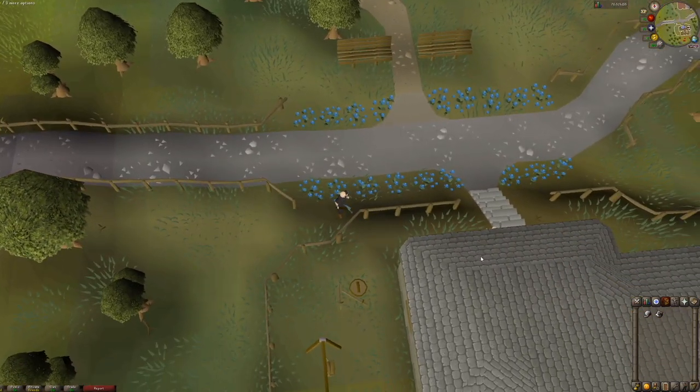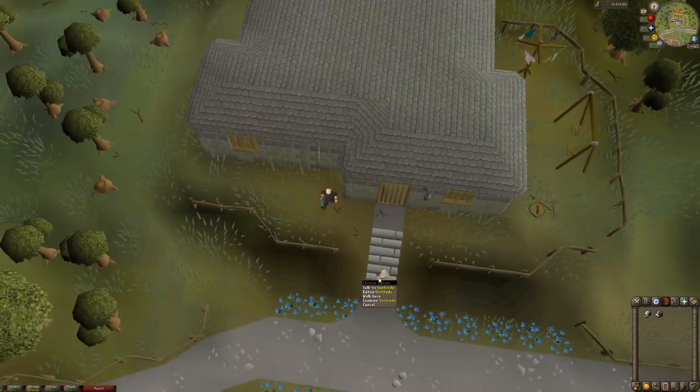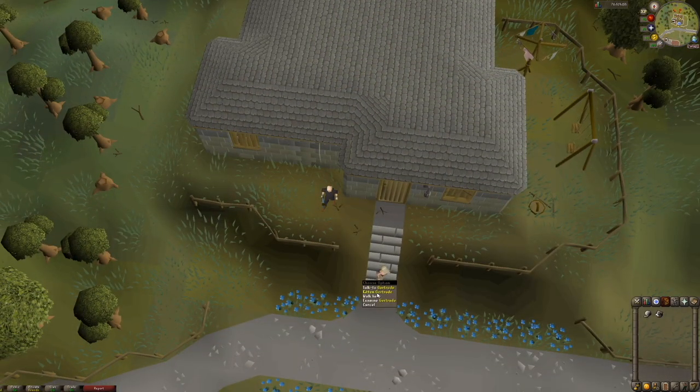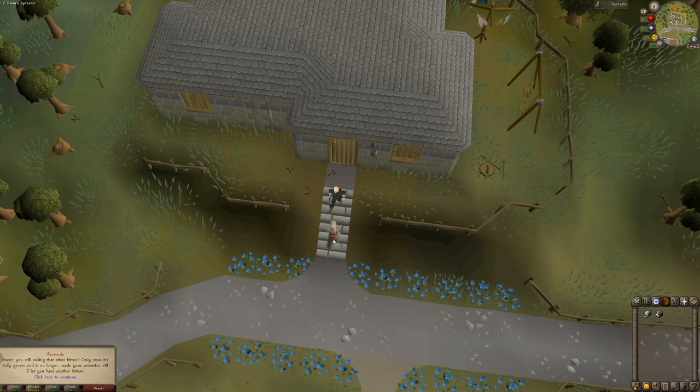Gertrude will be hanging just inside the home or waiting right outside. You can click the kitten short option and engage in a dialogue and ask, 'Do you have any more kittens?' Kittens cost 100 GP and you can only have one kitten at a time, which is why Gertrude does not give me another right now.